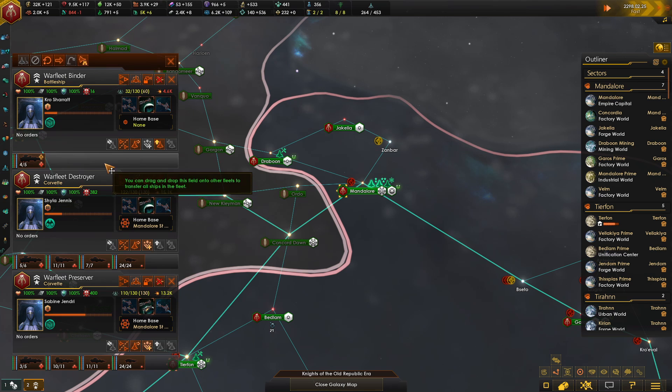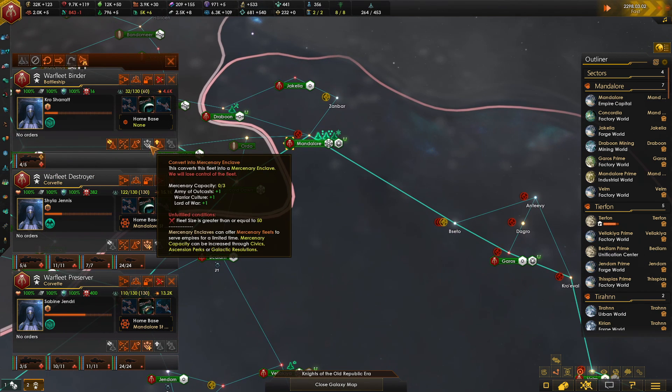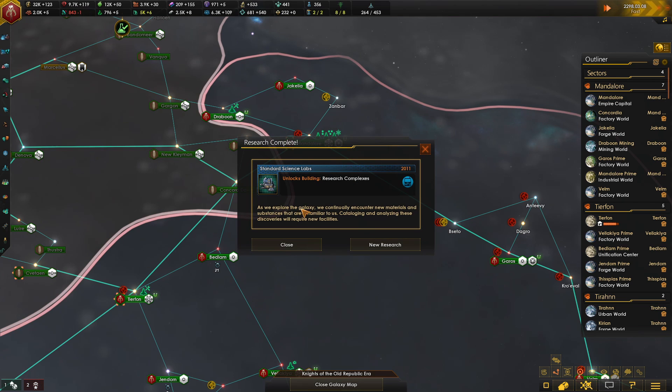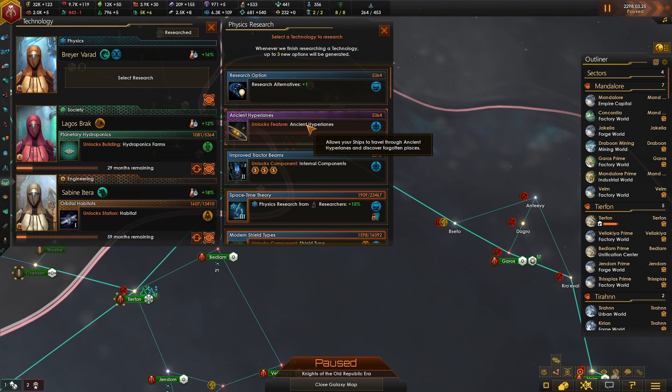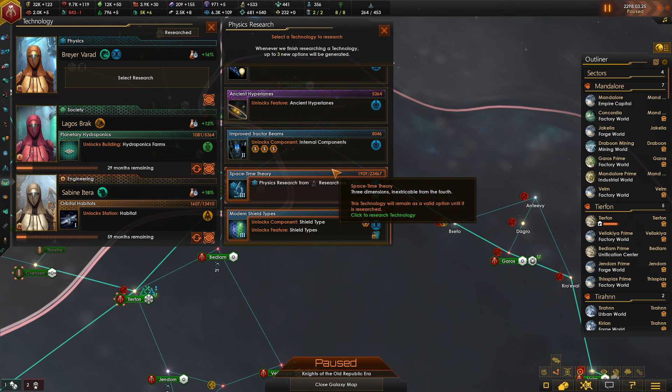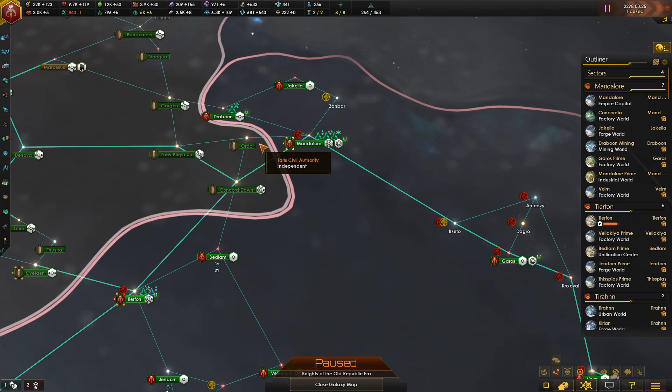Let's reinforce that — let's get this bad boy above 50 and then I think we might send that off as a mercenary enclave. Scientific breakthrough achieved. Tech research — research complexes, good stuff. It unlocks ancient hyperlanes, allowing ships to travel through ancient hyperlanes and discover forgotten places. Excuse me? Please — 21 months, but please.